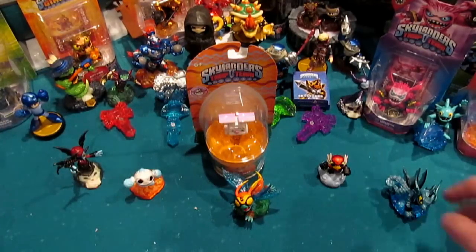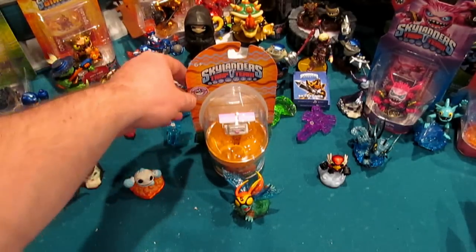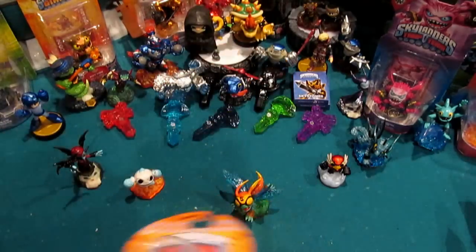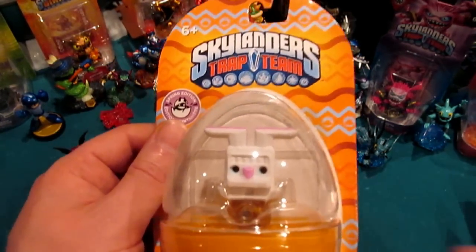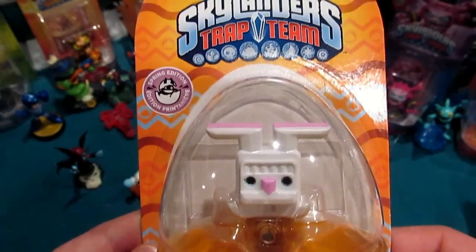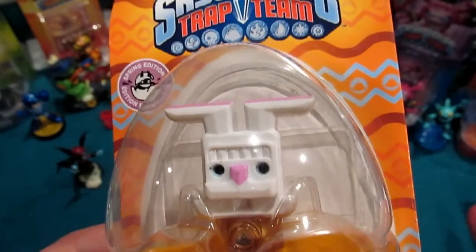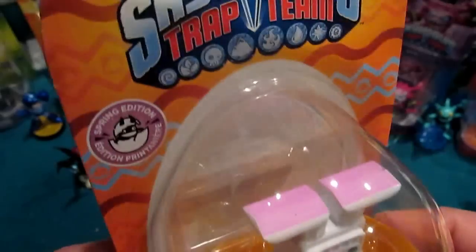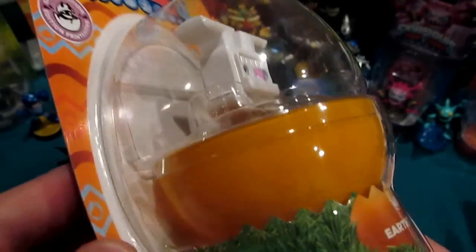We are left with one item — the most Easter-ish of the bunch. Excellent Weave Rupture kind of takes the place of Springtime Trigger Happy from last year, but this is the earth trap. If you're thinking it looks weird, it's got the easter bunny attached to it. I think someone told me it comes off — we're going to find out because I am going to open this.